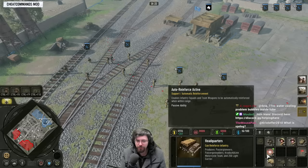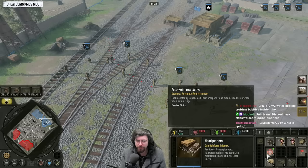Panzer Grenadiers also cost a bit more to reinforce than Panzer Pioneers. So once you've got these guys out and you're moving around on the map, you go for the Light Support Company.